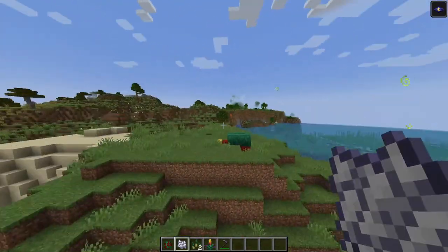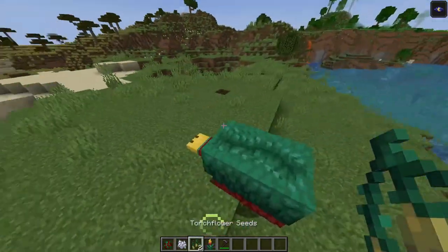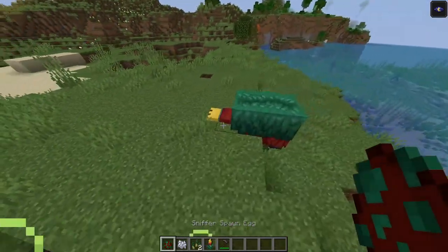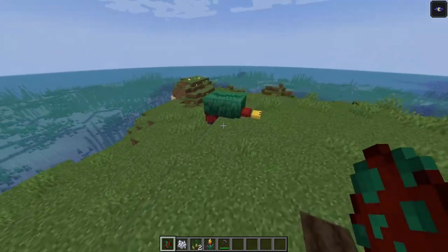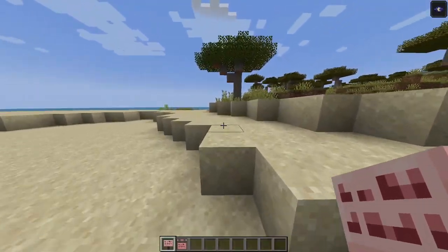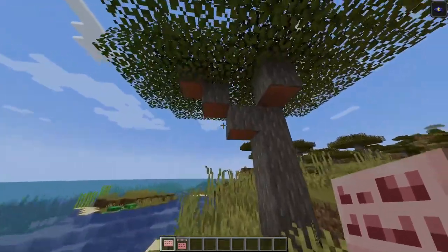That's it for the sniffer - pretty epic. You can find his eggs down in suspicious sand, he can sniff up torch flower seeds that turn into torch flowers, and now the new pitcher pod. And yes, you can breed these sniffers just like before.